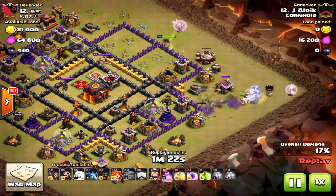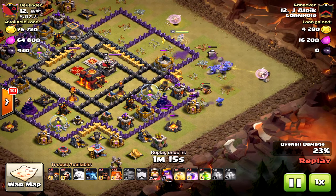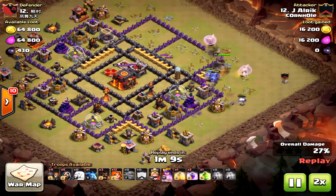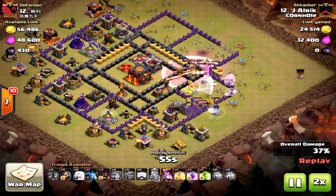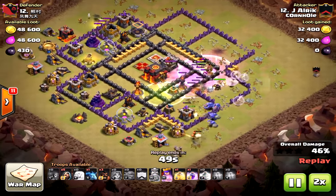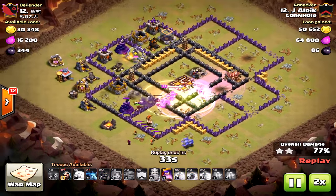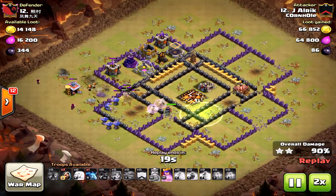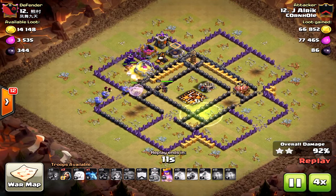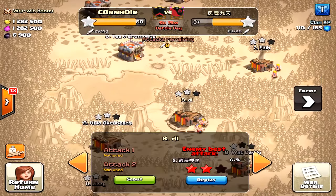It's a very wonky base with a lot of units on the outside, which can really mess up the golem placement, giants, and even bowlers. Right here I would have already dropped the jump spell - he chose not to, and because of that you can tell the bowlers went around the outside of the base. If there's no opening for bowlers through wall breakers or a jump spell, they will circle the base. That double giant bomb took out some bowlers, but he does have enough valkyries left, the queen at full health, and still three healers, so very solid stuff - he should three-star this.